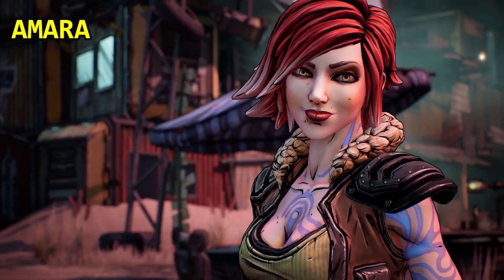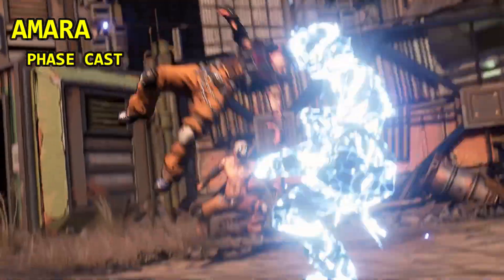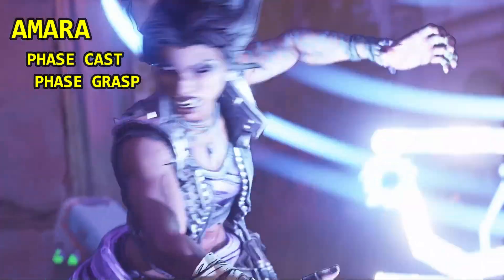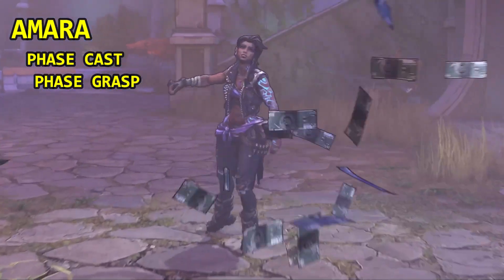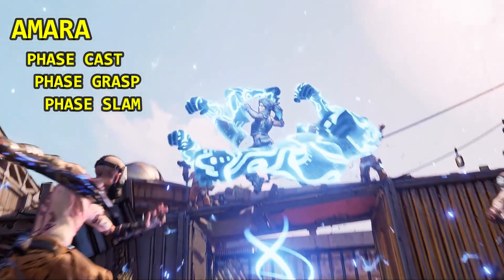Starting with Amara, she has three action skills. The first is Phase Cast — you send forth an astral projection of yourself that deals damage to everything in its path. The second is Phase Grasp, where Amara summons a giant fist that bursts out of the ground and locks your targeted enemy in place for a few seconds. Lastly, Phase Slam: you leap into the air and slam the ground, dealing damage to all nearby enemies.